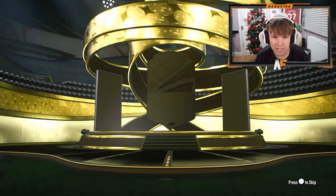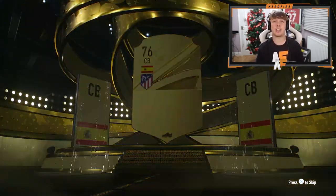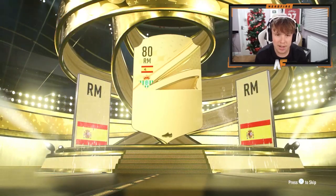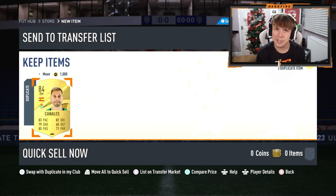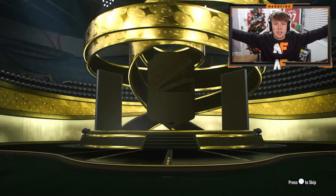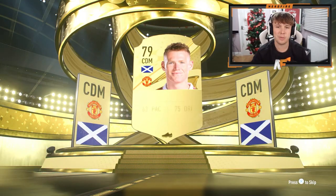Next up we're going for the three small prime gold players packs. Number one - not even a board. Next one, we don't want to see anything under an 83. Small prime gold players pack number two - this one's at least a board. Spain right mid, Canales, 84. I do want fodder - anything 83 or above I don't already have is good fodder. An 83 as well, nice. Final small prime gold players pack - not even a board. Scott McTominay though, the Man United man.